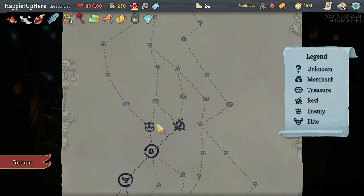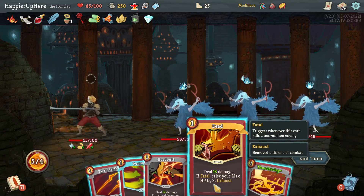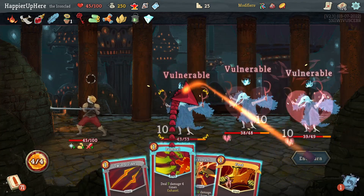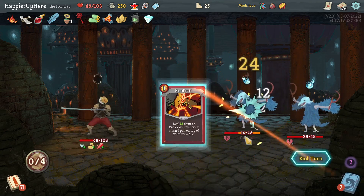I decided to go in the middle for one more question mark room — probably don't need a rest site though. Cultist fight — can I kill here with Feed? I do have extra strength. Let's do Thunderclap, Pummel — and then Feed, perfect! And then Twin Strike and Headbutt as well. Not a bad starter.